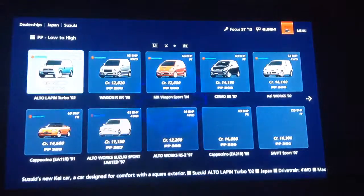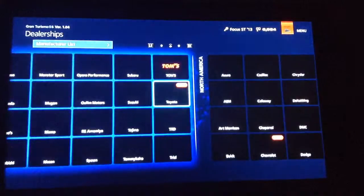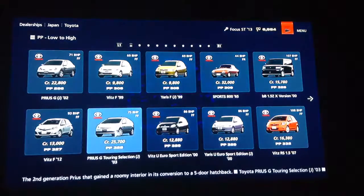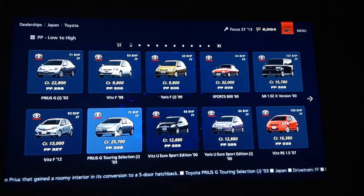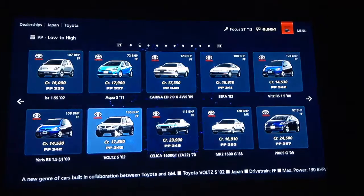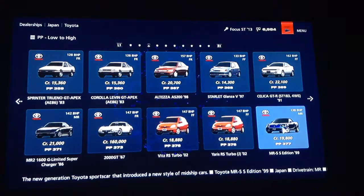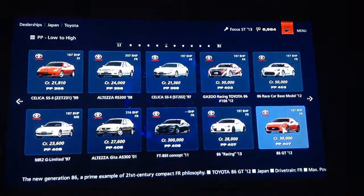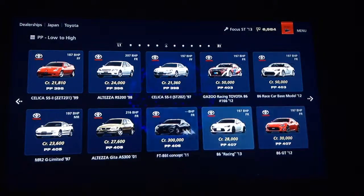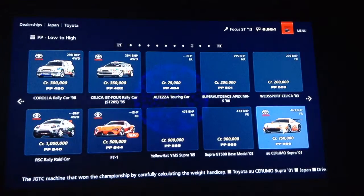Can we look through these? Here we have Tom's now. Toyota — who's next? You can get a Toyota Prius, guys — that's how good this game's got. 97 BHP. These are nice cars here — I've got one of those, in real life and on the game as well.